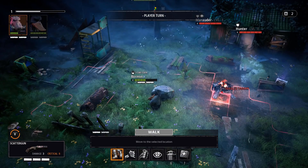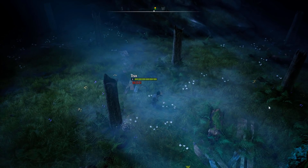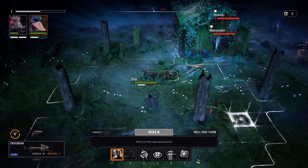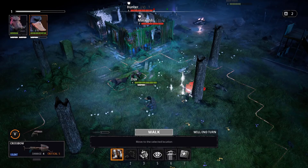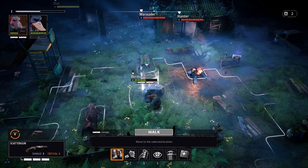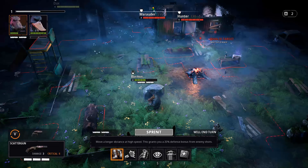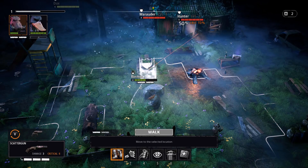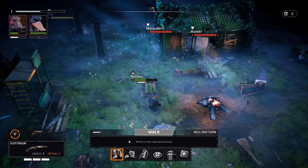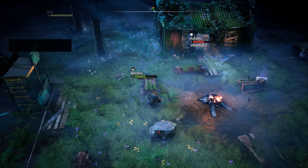Damn, he hit me. The sniper got me, and the other guy is in overwatch. I keep accidentally clicking the right mouse button — I'm playing so badly. I just wanted to move the camera. I can see a reload button. This crossbow has only one shot — that's why it has to reload. Reloading takes one action point, so I can still shoot after, but I have no chance to hit from here. I should go on overwatch instead.